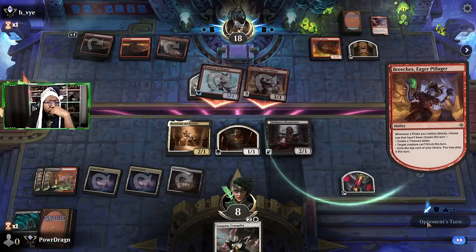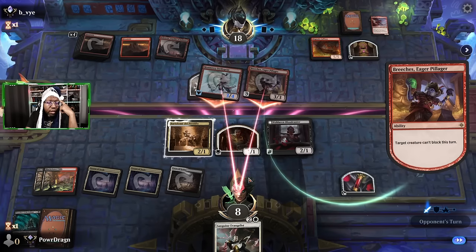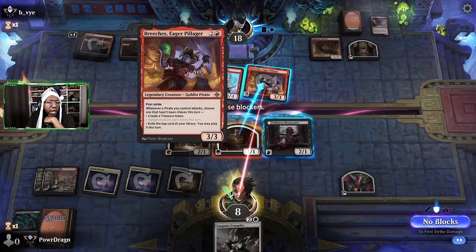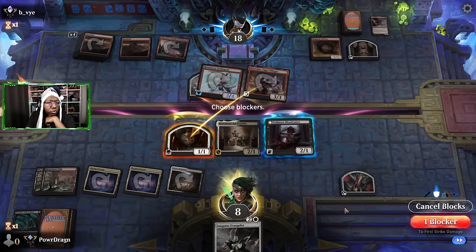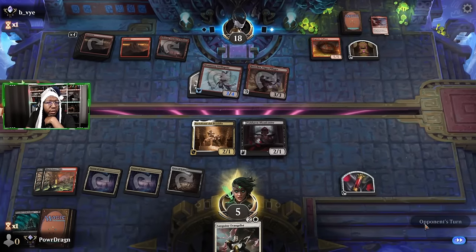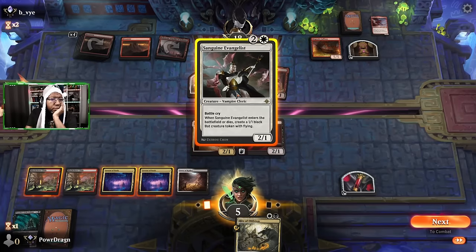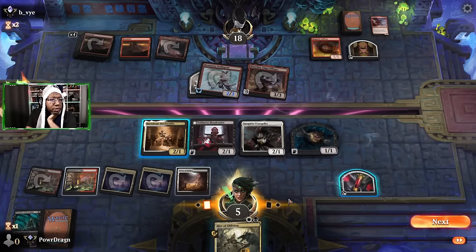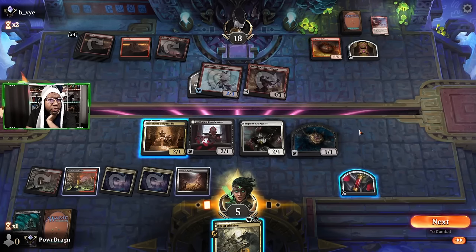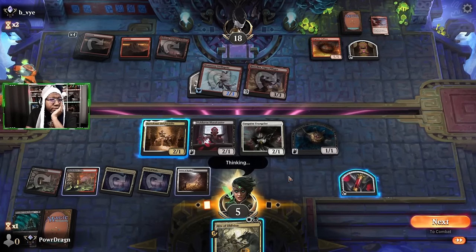That's a big deal. I definitely should have done that — then I'd at least have the option of the creature being bigger so I could sack the token. We can't block with it anyway, so fine and good. Let's block here — we're just going to take three. We're at five. We have enough mana to do all the things. Gotta take a point but it's probably worth it. Sack and get rid of — I don't want to get rid of Britches or the Galleon actually. Britches first strikes — this is tough.